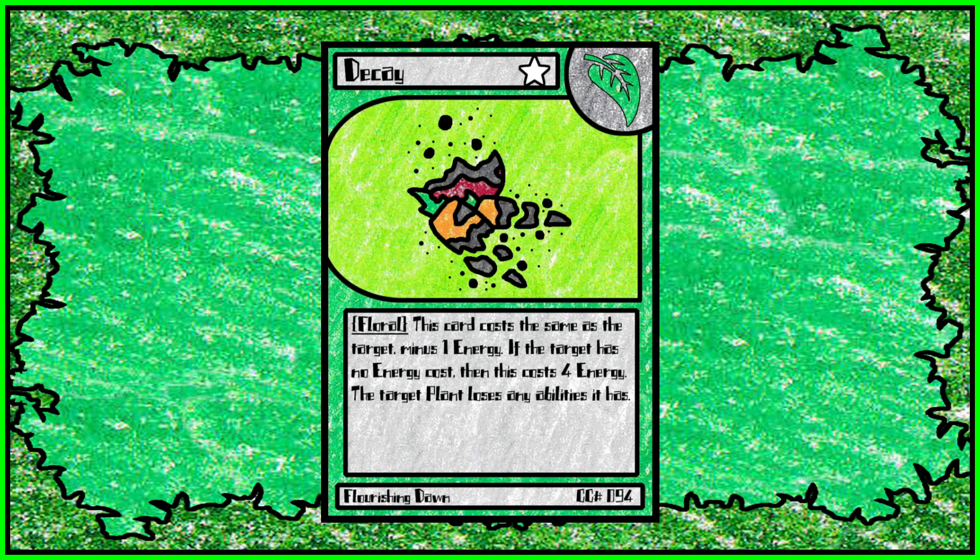Decay — another great design. This card costs the same as the target minus 1 energy. If the target has no energy cost, then this costs 4 — so a little cheaper overall than Necros. The target loses any abilities it has. So if you're dealing with something like a Punish Shell and you don't like dealing with that ability, play Decay.